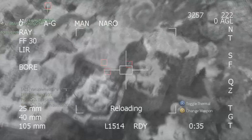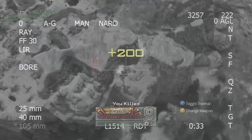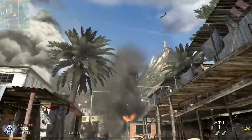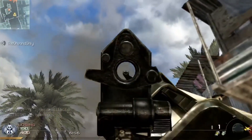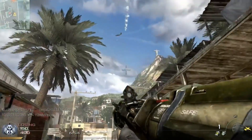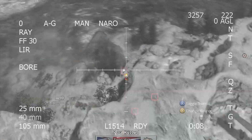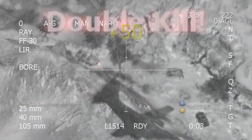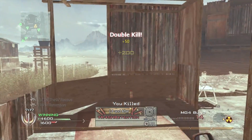If you heard the announcer scream that an AC-130 was overhead, you knew you were screwed — you just had to accept your fate. If you thought you could prevent it from dominating, think again, because with its seemingly infinite supply of flares, it could take 4-5 rockets from a Stinger to take it down. Don't even try to shoot it with an LMG either, because it's way too far away, and your body will be sent to four corners of the map before you even realise it's aiming at you.